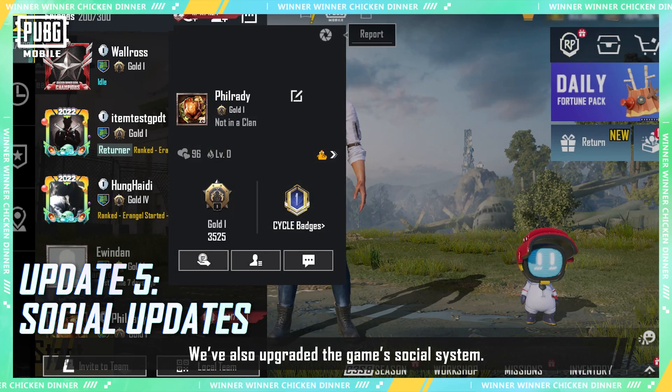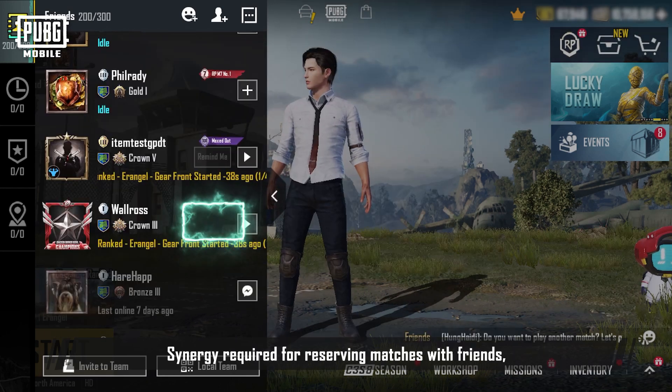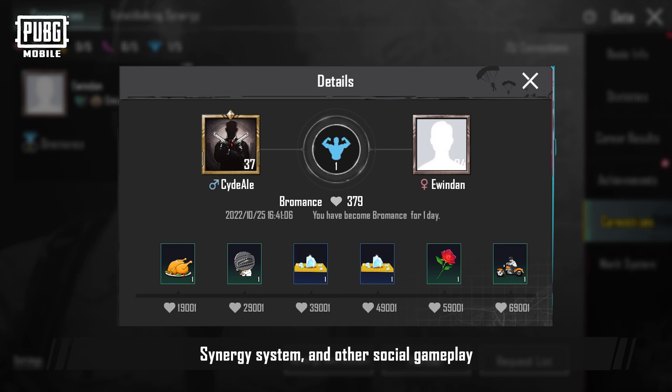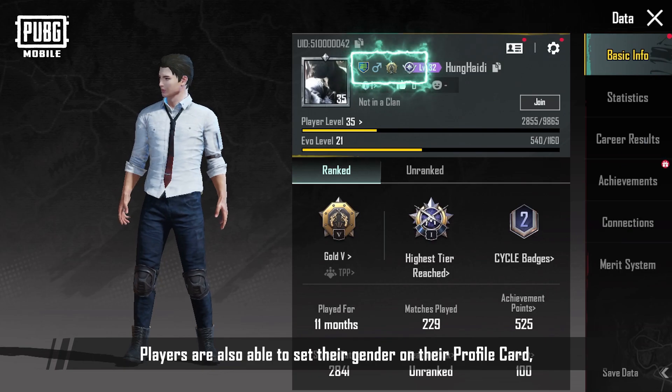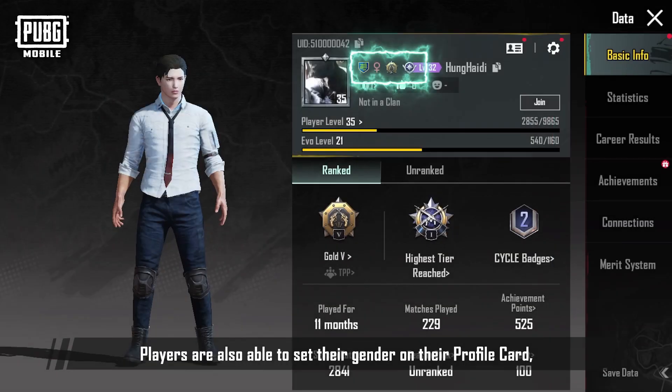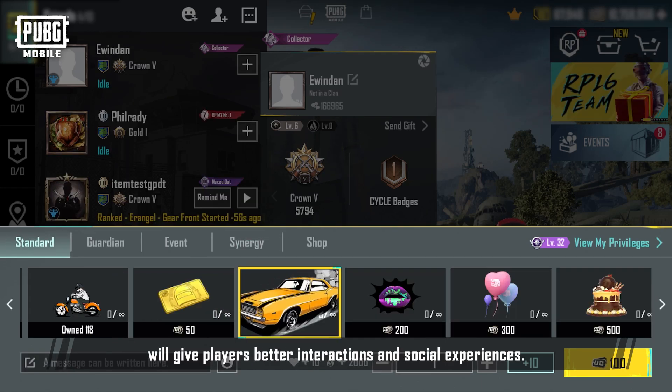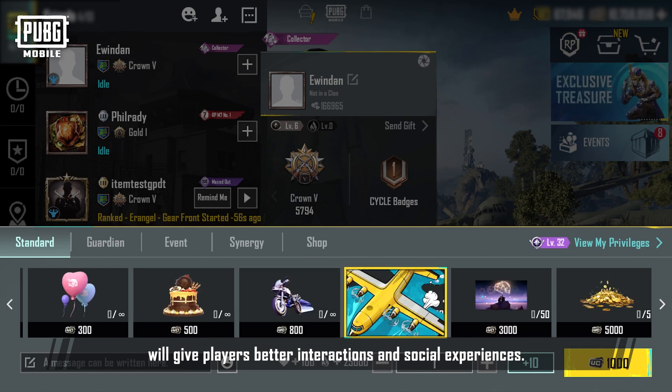We've also upgraded the game's social system. We've adjusted the friend limit, synergy required for reserving matches with friends, the synergy system, and other social gameplay. Players are also able to set their gender on their profile card, and new interactive gifts are also available. These changes will give players better interactions and social experiences.